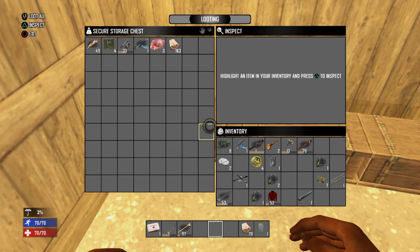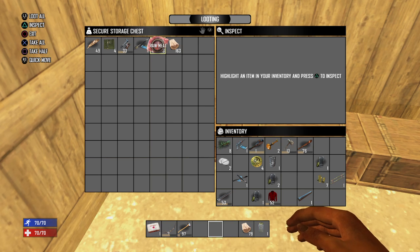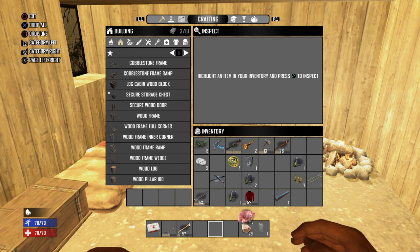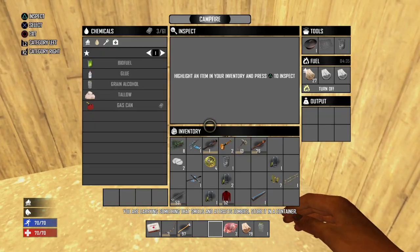So what you want to do is take what you need — say if it's some meat or whatever. You take your meat or your water and you place that in your inventory. It took me a while to figure this out — it didn't really make much sense.